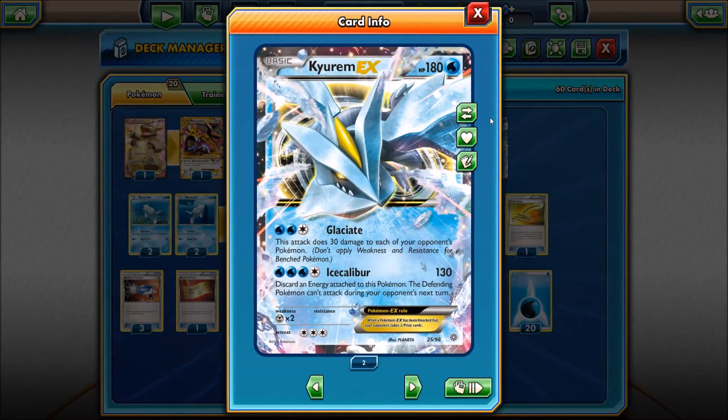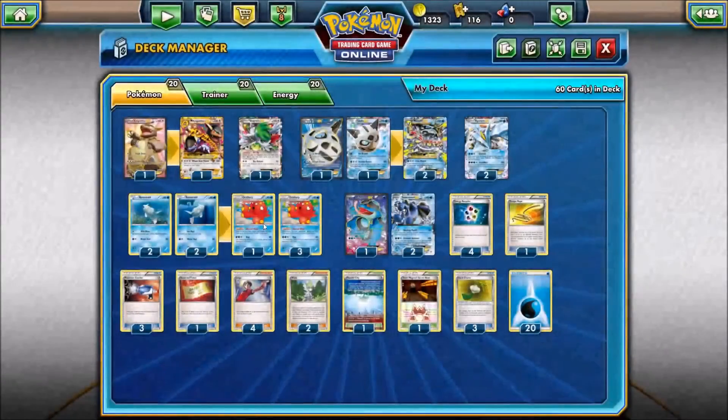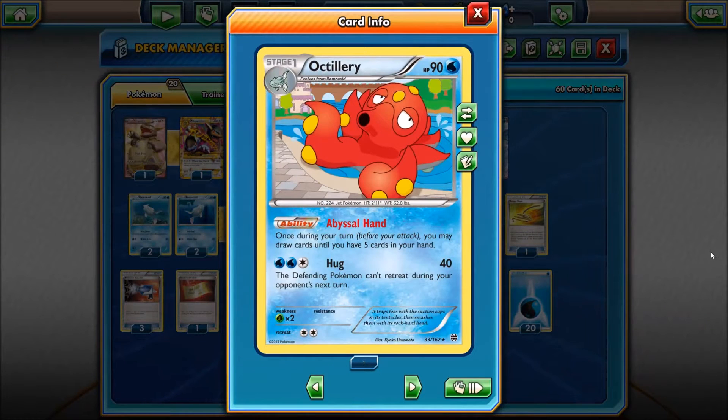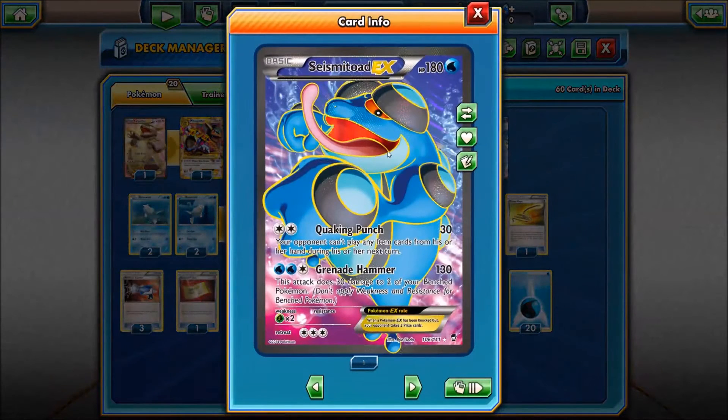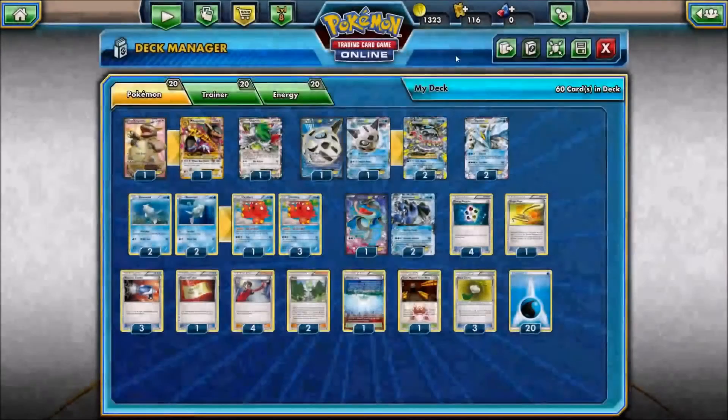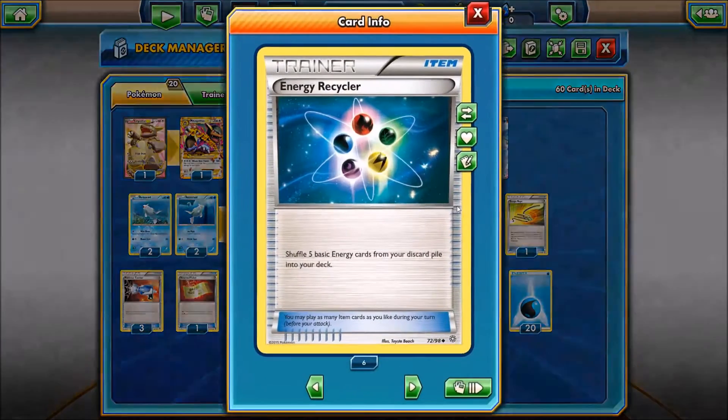We have Kyurem EX for Glalie and the Ice Calibur, keeping our opponents frozen for a turn if necessary. We have four and four of the Octillery line, which is awesome — I know I'm going to be able to evolve it no problem. And for the final Pokemon, we have Seismitoad EX. We have three of these, so item locking can be very crucial to stalling out our opponent and getting our other Pokemon set up.